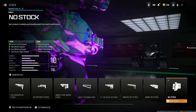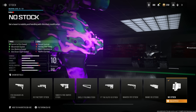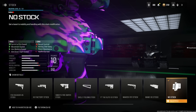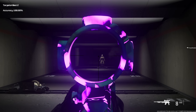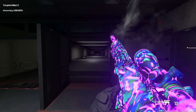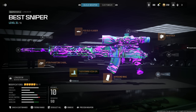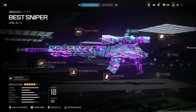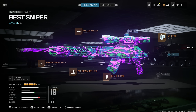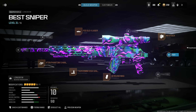The last attachment is no stock for sprint to fire speed, movement speed, aim walking speed, and aim down sight speed at the cost of recoil control, aiming idle sway, flinch resistance, and hip spread. And just to show how lethal this is — one, two, three. It's a very easy weapon to use. It doesn't take much effort and it's an absolutely amazing sniper. Feel free to copy this down because this setup is most likely what's going to take you out if you're not using it. Comment sniper if you made it this far.